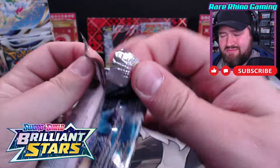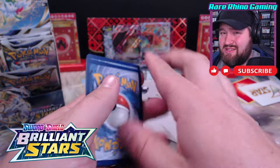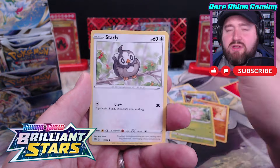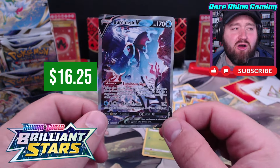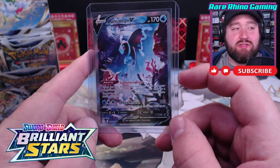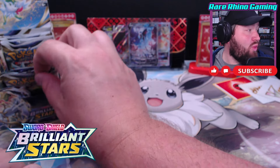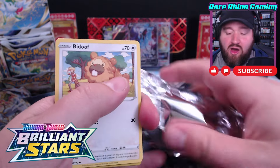Moving on to our next pack - there's got to be something in here that we can find. We've got another V-Star, I can't believe it. Another hit pack! Clang, Gabite, Trapinch, Execute, Starly, Trumish, Iplup, Luxray, and the Lumineon Alternate Art! There it is - Lumineon Alternate Art! This is the card that I was missing. It's not the Charizard, it's not the Arceus, but this is one I'm missing and I'm so glad to see it. A beautiful alternate art card worth over $16. Adding it to my collection and checking it off the list. I am down to 12 cards missing.